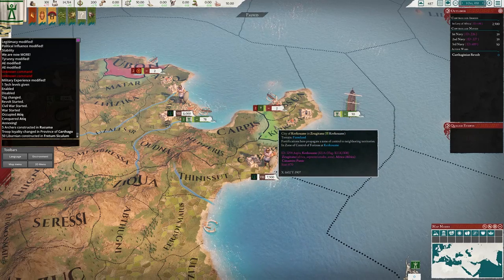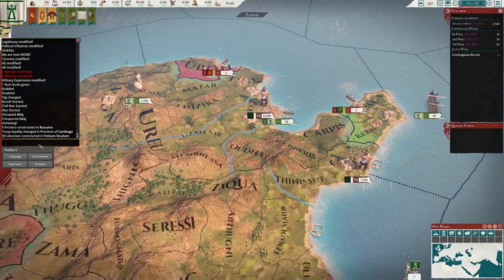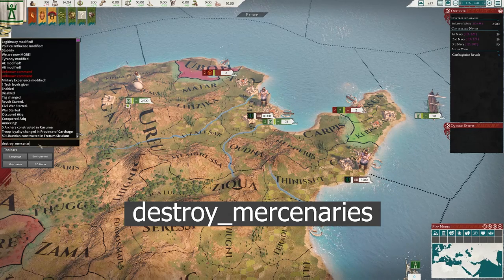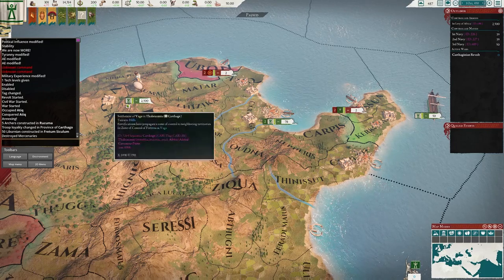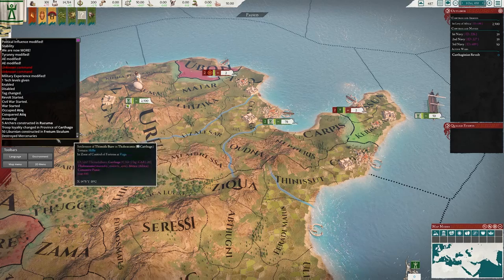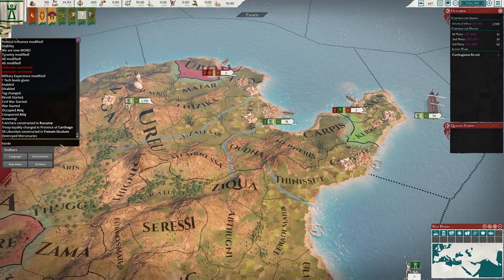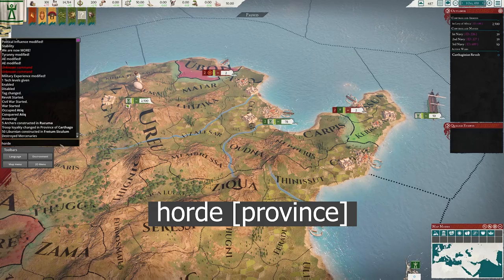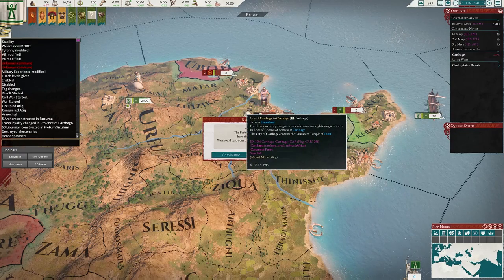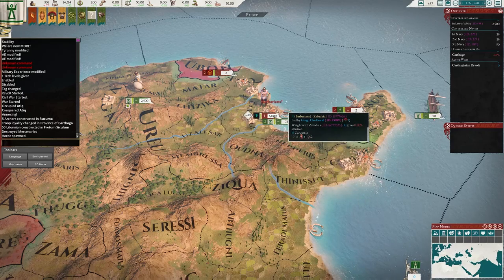A couple of additional commands: destroy_mercenaries destroys any mercenaries on the map, though more can respawn later — you can see the mercenaries that were in Carthage are now gone. Another interesting command is horde, which spawns a barbarian horde in a specified province — spawning one in Carthage produces barbarians there.